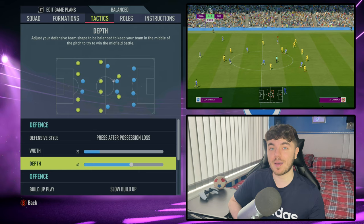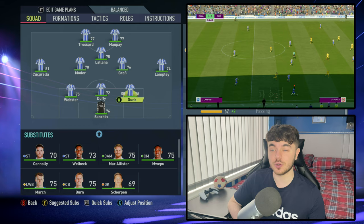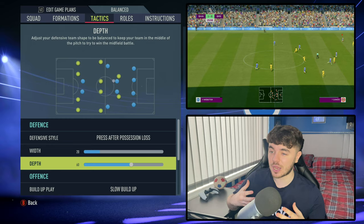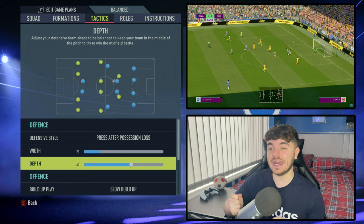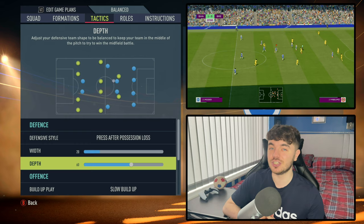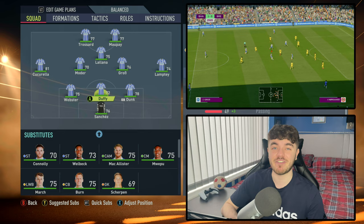We're able to drop the defensive depth down a little bit. In this system you've got Shane Duffy and Lewis Dunk who are extremely slow, and on this game that's a recipe for disaster. The best solution I found is to drop the depth to 60 — it's closer to a mid-block but not quite as passive. You really do need that because Dunk and Duffy get exploited very easily. Ideally you'd have Dunk in the centre with faster centre backs on the outside to offer protection, particularly against wingers.